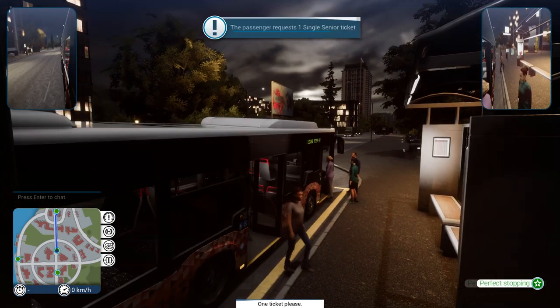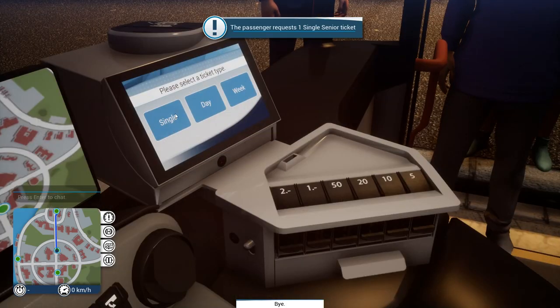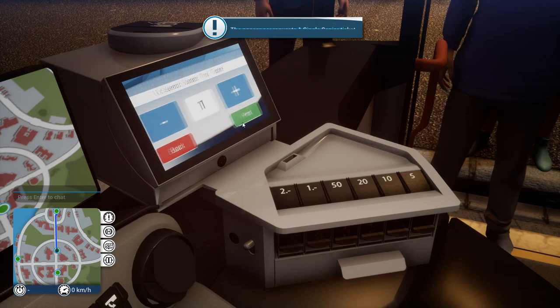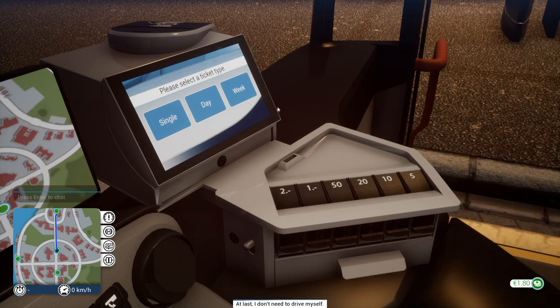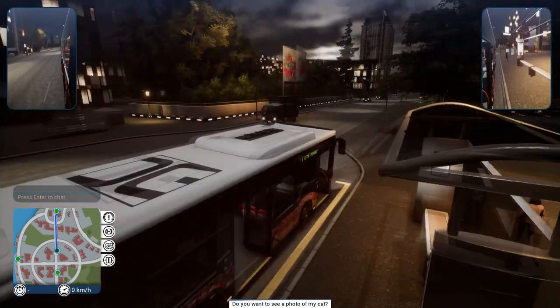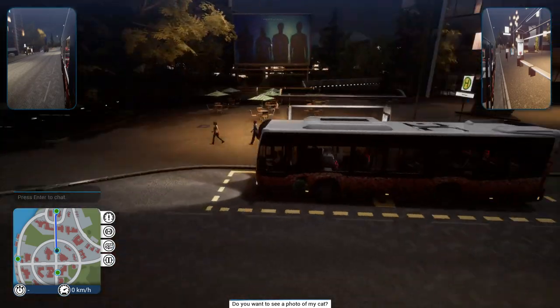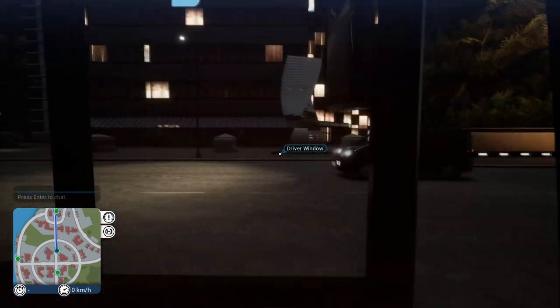Everybody on! One senior ticket coming right up, lady! Alright, so you want a single and a senior ticket — you get that discount. There you go, print it up. And she gave me exact change! Nice. Do you wanna see a photo of my cat? I would love to see a photo of your — please show me the photo! Show the bus driver the photo of your damn cat, lady! She's not gonna show me.